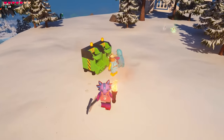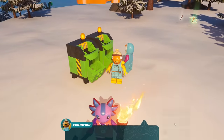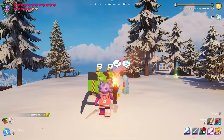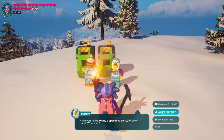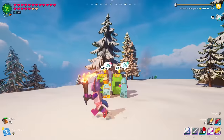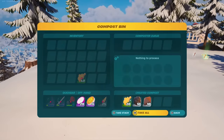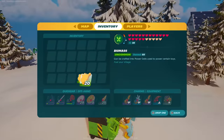Before we head out, I want to show you what happens when you assign villagers to work on the compost bin. Let's check in with Fish Stick first — 'How's your job?' He gave us one biomass. We also have Slush here — 'How's your job?' He doesn't even have biomass. They've been assigned to this for over an hour and apparently didn't do much, so the villager efficiency there seems pretty low.